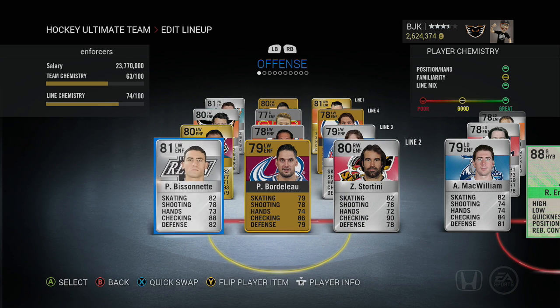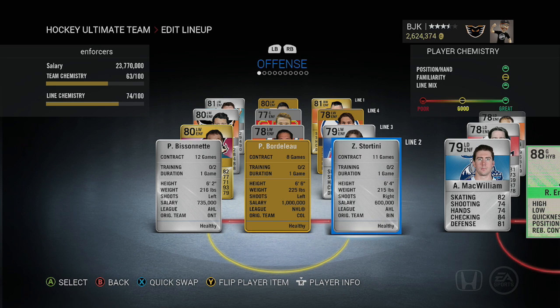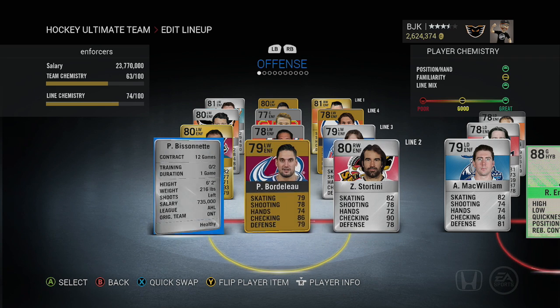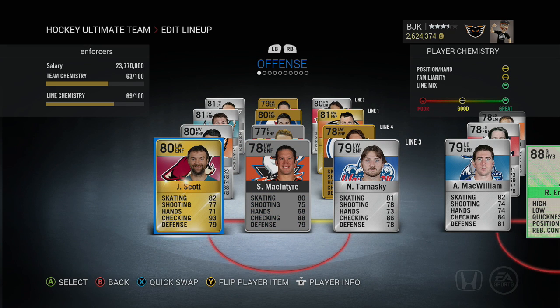Second line we have Biz Nasty Paul Bissonette, Patrick Bordoleau, and Zach Stortini. Biz Nasty and Stortini are stuck in the AHL right now. Biz Nasty has 88 checking, Bordoleau 86, Stortini 90 for checking. Height and weight: Biz Nasty 6'2" 216, Bordoleau 6'6" 225, Stortini 6'4" 215. Not too bad on those three players.